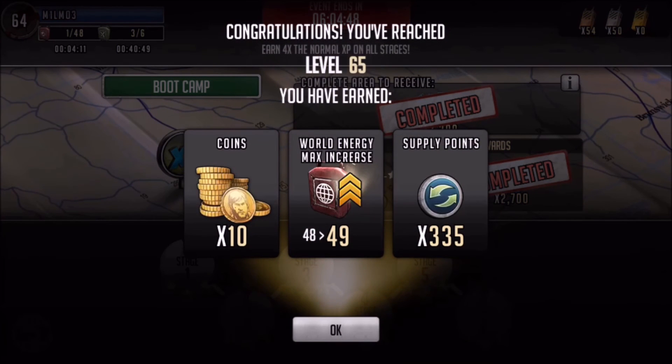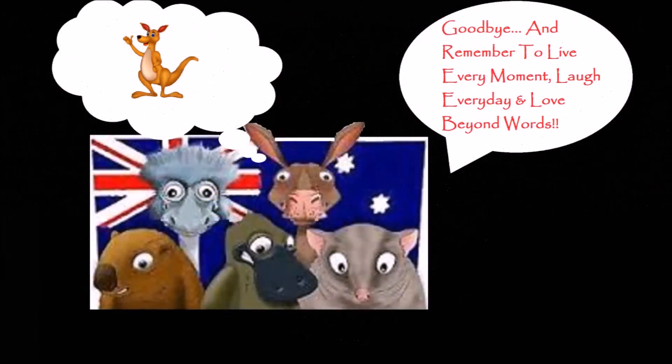And the final one for this video — level 65. We got 10 coins, some more supply points, and another world energy increase up to 49. All up, we got about three world energy increases and a character cap increase, which is nice. As always, thanks for watching.